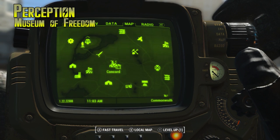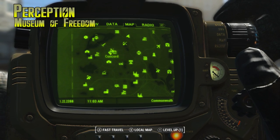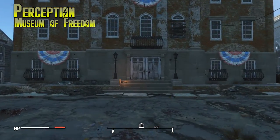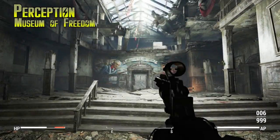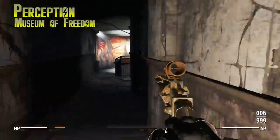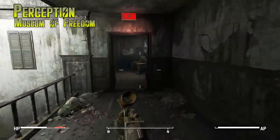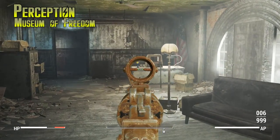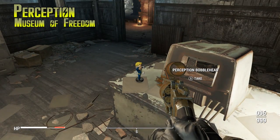On to Perception — this is probably the easiest bobblehead in the game, you will get it pretty much right away on your first mission. When you exit the vault you'll be sent to Concord, in the Museum of Freedom. Fight a bunch of raiders outside, then head inside and do the same thing. You'll have a mission to go upstairs and meet the Minutemen, so go all the way up exactly to where you speak with Preston Garvey, and the bobblehead is just going to be on the desk right there.